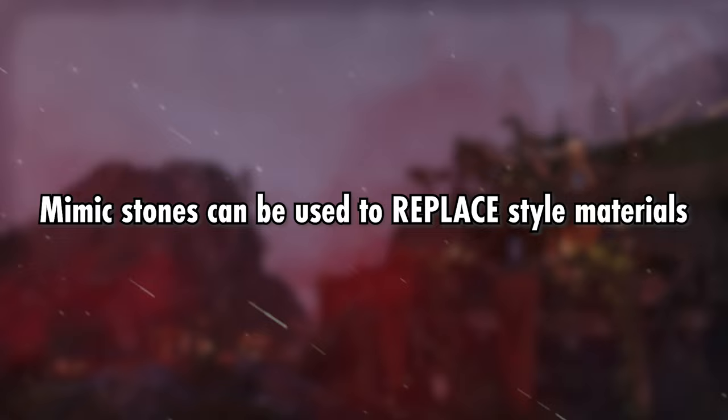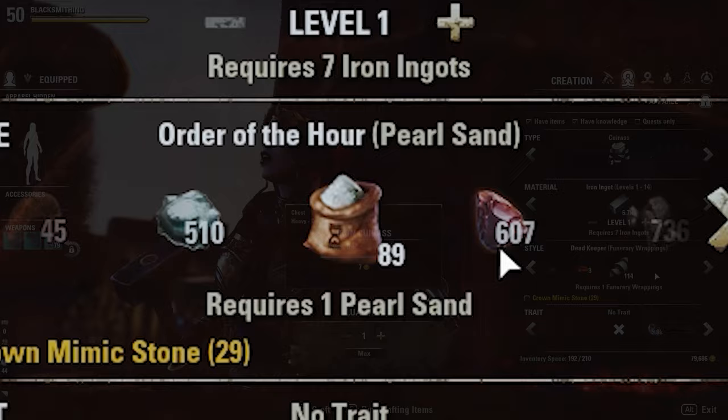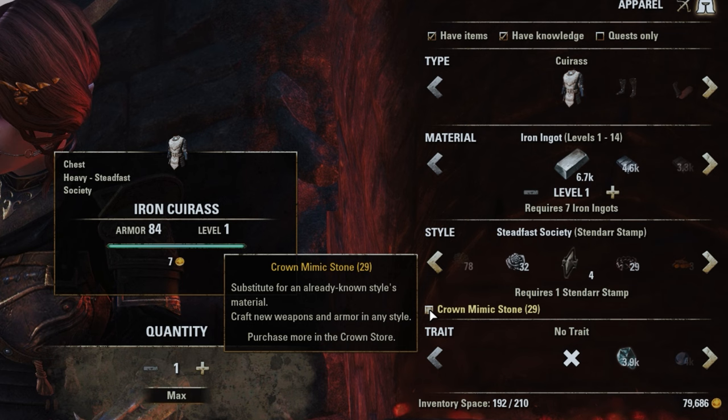You learn styles by reading motif pages. Anytime you craft an item, you have to choose a style for it — whether that's an ugly, low-res base game style, or the newest, swankiest motif style that just came out. Since you have to pick a style for the item that you're crafting, that means you will always need to use a style material in order to craft some gear. The point of Mimic Stones is that you won't need to use a style material and can instead decide to use a Mimic Stone in its place.